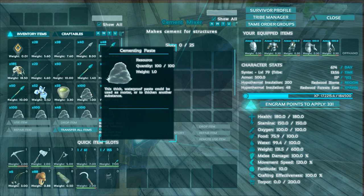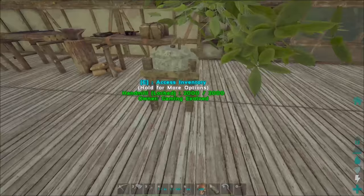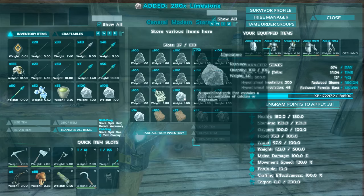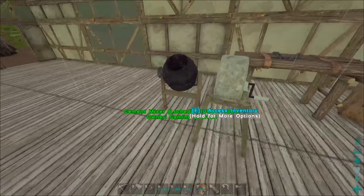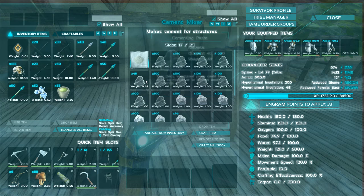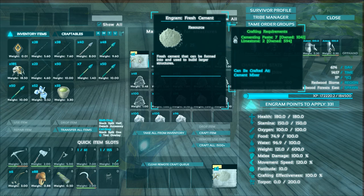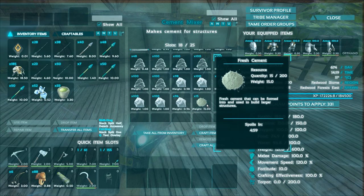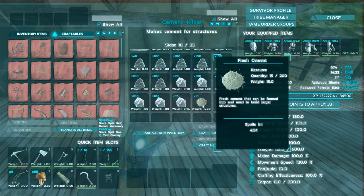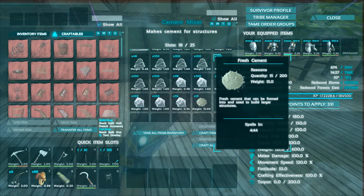What else do we need? Limestone? I think I have a lot of that - yeah, I have a good few hundred. This was all down at the boat. Let's chuck all this in here. It's really handy having the beaver dams just down the end of the fake river over there, because we get a bunch of cementing paste. How much do we need? It costs two limestone - how much do you get for seven cementing paste and two limestone? Fifteen! That's pretty good, because that's like two foundations. That's actually three and a half cementing paste for a foundation - not bad at all.